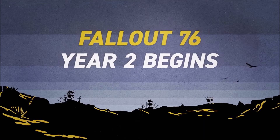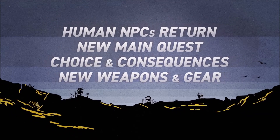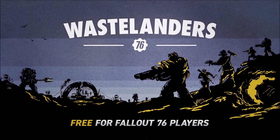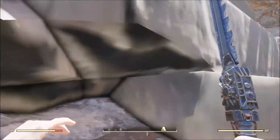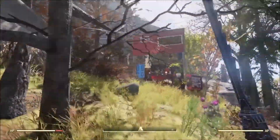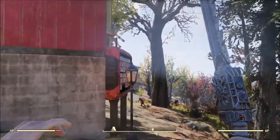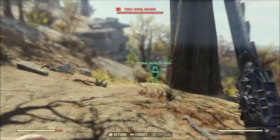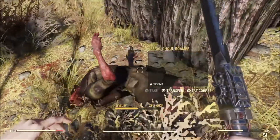Bethesda also confirmed that Fallout 76 and Wastelanders are coming to Steam. When Wastelanders launches on April 7th, both the standard Wastelanders version and the Deluxe version will be available for purchase in the Steam store. You'll also be able to pick up Atoms, a Fallout 1st membership, the Tri-Centennial pack, and the Raider and Settler content bundles through Steam. It looks like they may be keeping the Tri-Centennial pack available a little longer for Steam users.